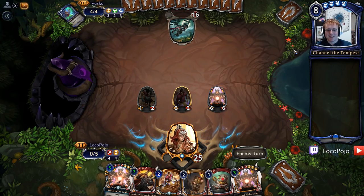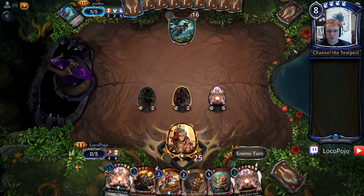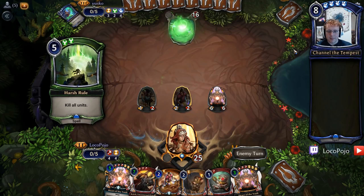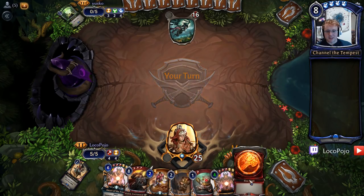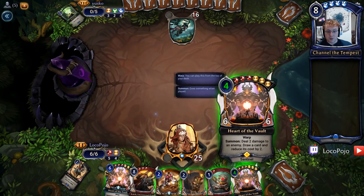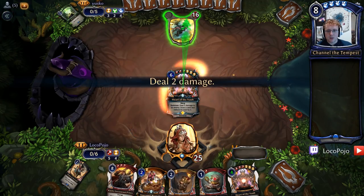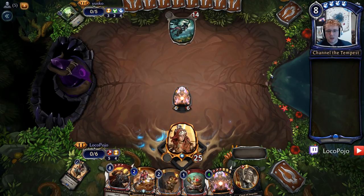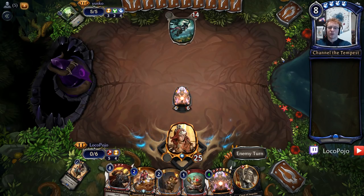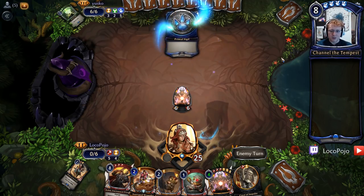We will get to play the cheap one if we need to draw power, so that's really good. I can play the expensive one or the cheap one here — I'm kind of on the expensive one. That seems like the most appropriate route, although there is a case for the cheap one with the Grenadin. I think we will probably see some removal this round — another Harsh Rule or Vanquish — and then we should play the cheap one and the Grenadin next turn, along with a Trailmaker or something to get Caleb available.